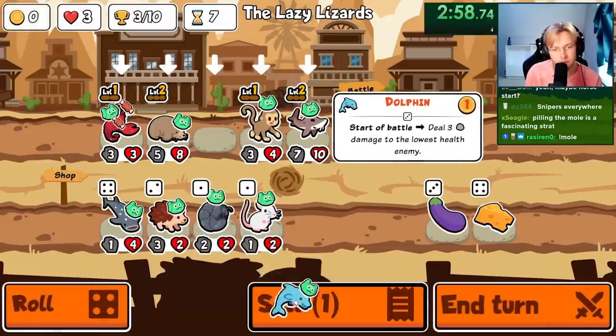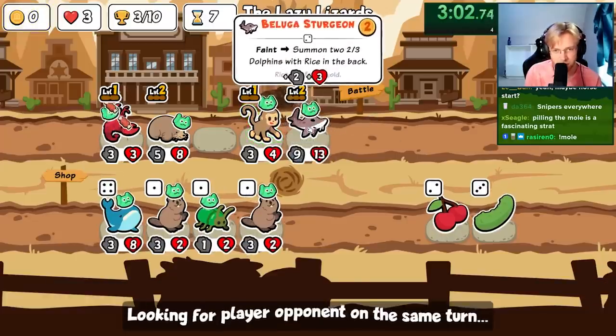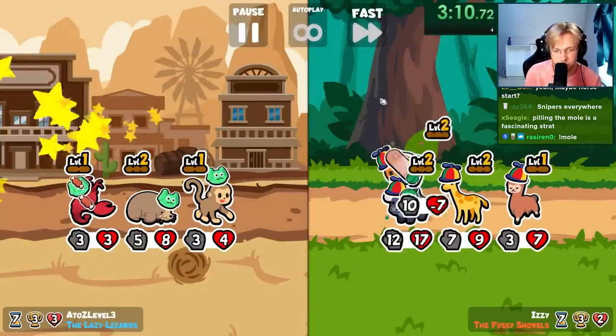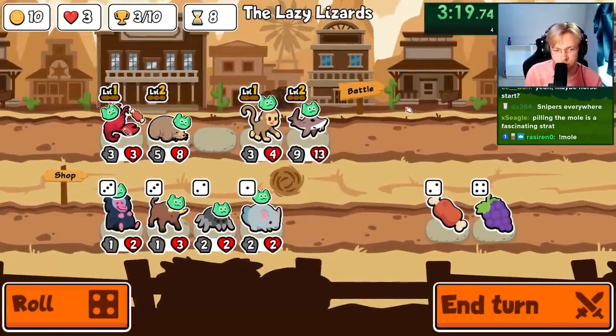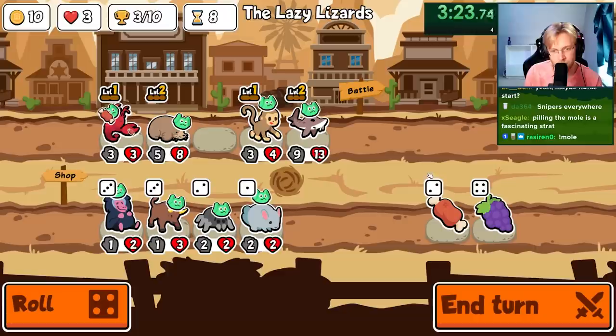I guess I have to get rid of you, which feels a little bad, in order to scale the sturgeon and still get the mole to go off. Pilling mole? That does seem kind of good. The only thing with pilling mole is we need... I mean, we can try it.